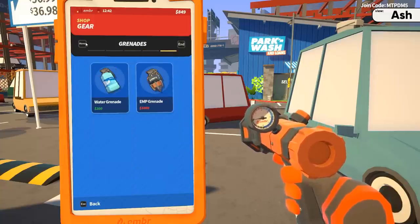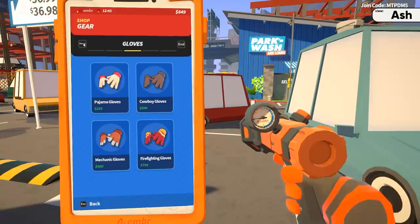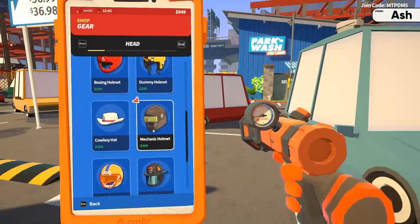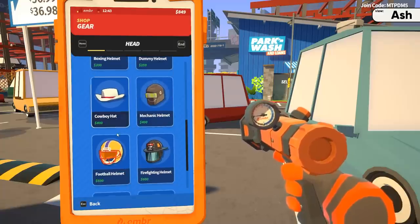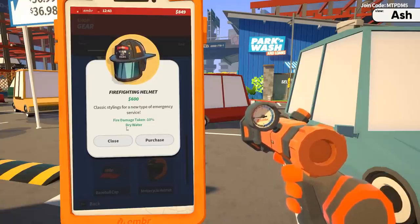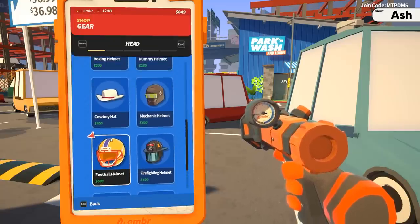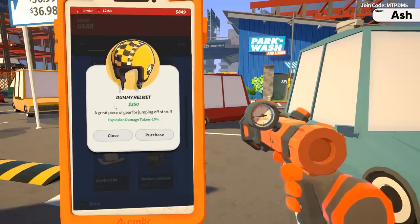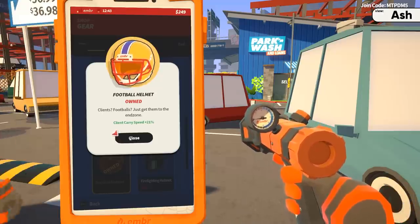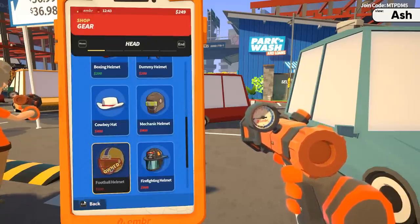How about hats? Whoa — grenades? Yeah, there's grenades. There's breaching charges. Throwing axes. I think I'm gonna upgrade some stuff. The firefighting helmet: fire damage negative 10. Football helmet: client carry speed 20%. I kinda like the football helmet. Dummy helmet: explosion damage. Do I look different? Yeah, you do — I saw your helmet. I should have a different jacket too. Am I wearing a hat? You are not wearing a hat.